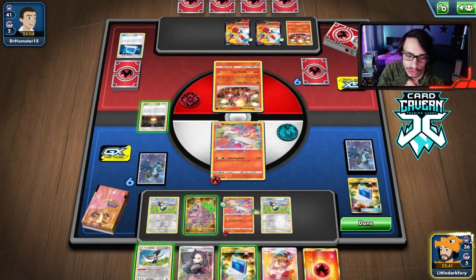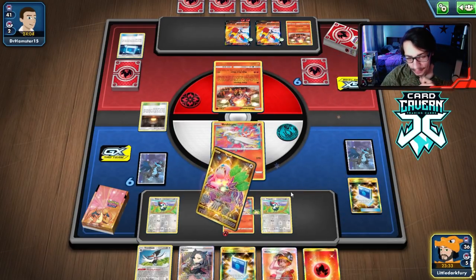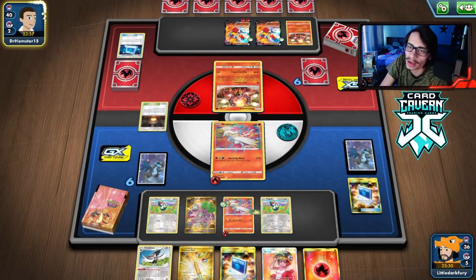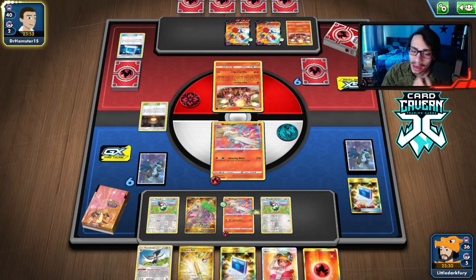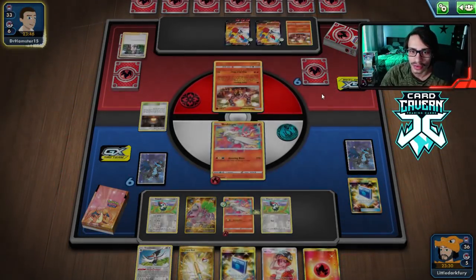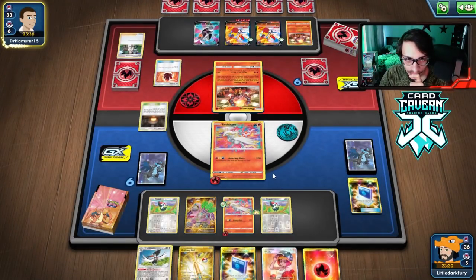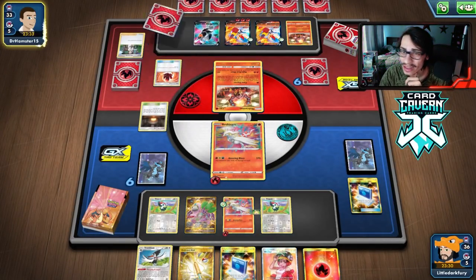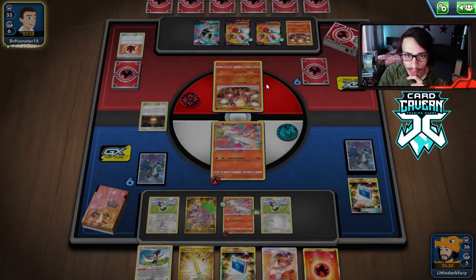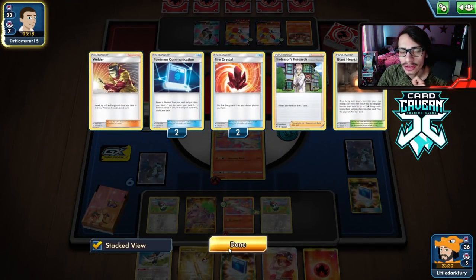I'm going to do some Primate Wisdoms and pass. I don't want to kill the Volcanion - I want to kill their Cinderace. If they put a VMax in play I'll be very happy. They research their hand away. I still don't understand why they didn't do Flare Starter. They have a Houndoom V in their deck too. They got a Crystal - wait, they have Giant Hearth in play, why are they playing the Crystal? My question is are they going to go Volcanion or hit me with Cinderace? I want them to go Cinderace.